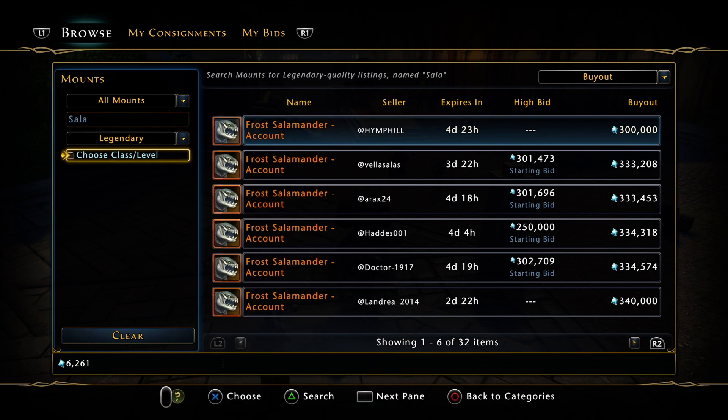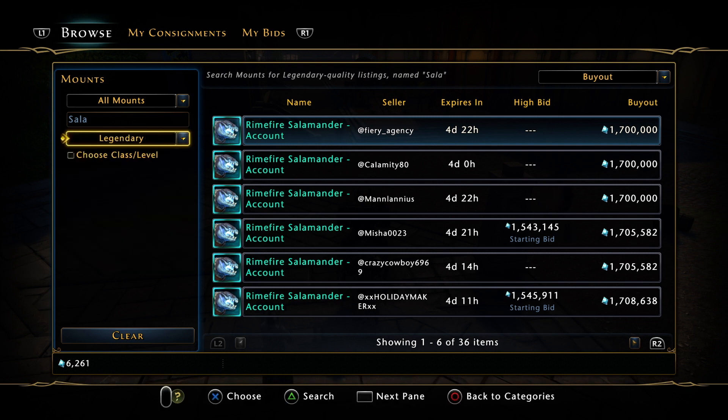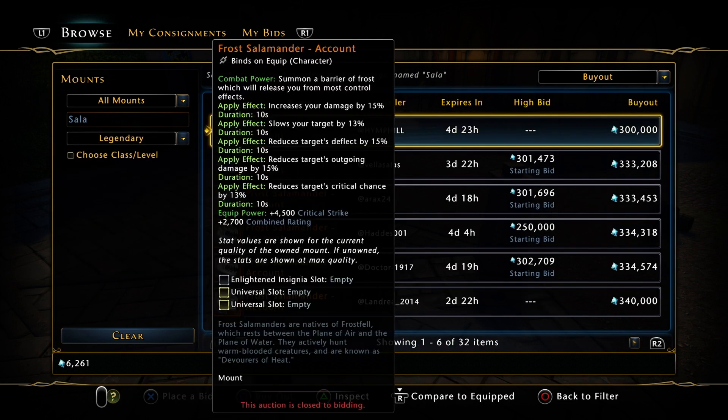So because one says Frost Salamander and the other says Rhyme Fire, I'm guessing these abilities stack. So if you can get two of them in a group, cool. The applied effect increases your damage by 15%, slows your target by 13%, reduces target's deflect by 15%, reduces target's outgoing damage by 15%, reduces target's crit chance by 13%, and it will also release you from any controlled effects. It gives you 4500 crit strike and 2700 combined rating.